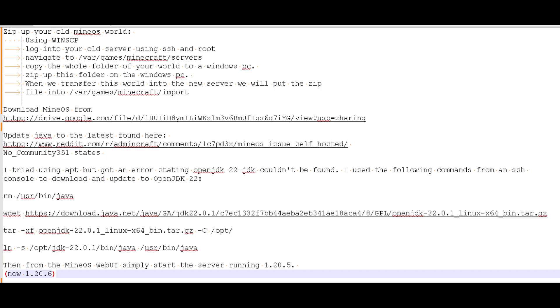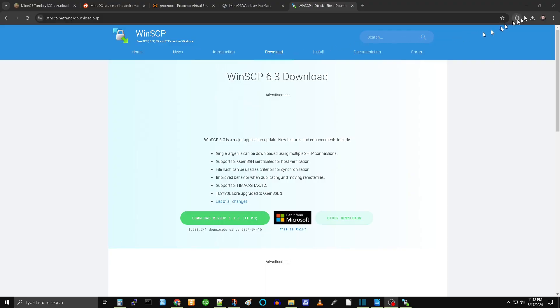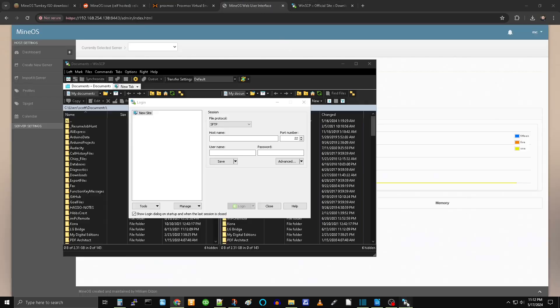Hi everyone, this is Scott, KD4SIR. For those wanting the info or the trick to get MineOS Turnkey to work in 2024, the secret sauce is to update Java to the latest version in order to run a Minecraft server version 1.20.6 or later. The links are in the description. If that's all you want, you can click away now and just look at the description.